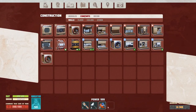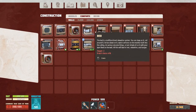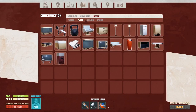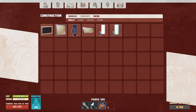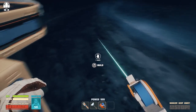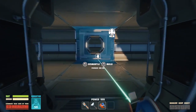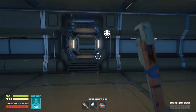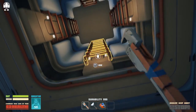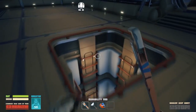We've got all the basic modules, components, windows, big windows, airlocks, bed, floor, ceiling, and other stuff. We actually have quite a bit to play with — that is super cool. Let's hop in here. Let's go through here — oh, this is cool! Let's switch the tool so we're not constantly in build mode.